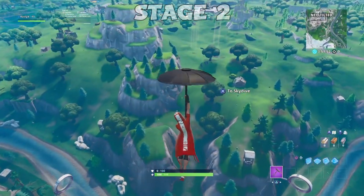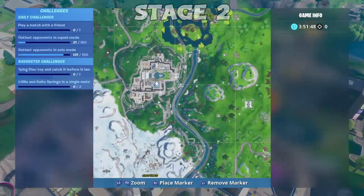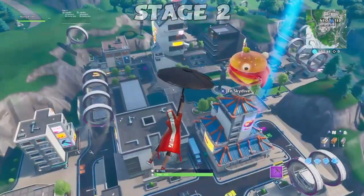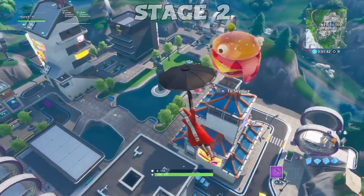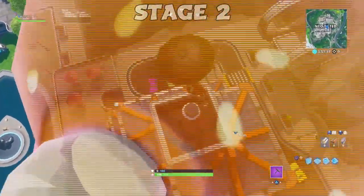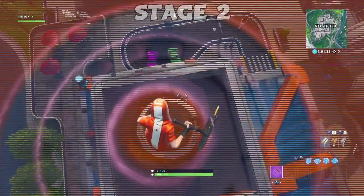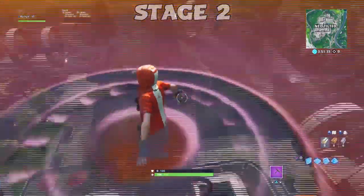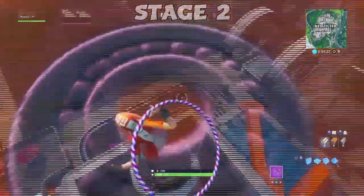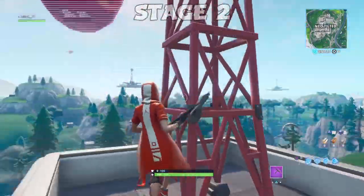The second stage tells you to come and dance inside of a holographic Durr Burger head, which means you need to come to Neo Tilted — this is where the Durr Burger head will be located. Make sure you land inside it, using the pillar right here. If there are too many people, break the pillar and build up to the Durr Burger head, then simply dance with any emote you want to complete the second stage.